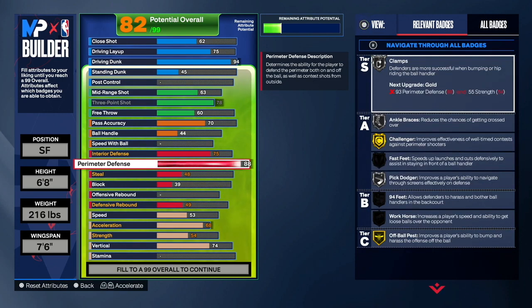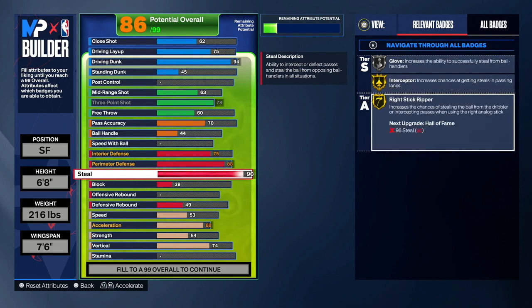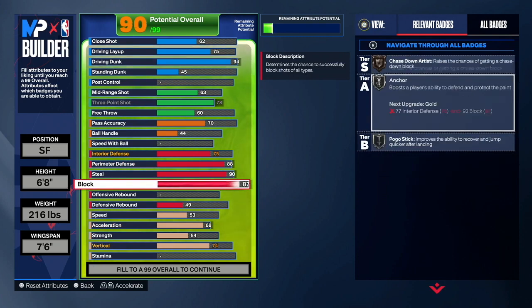Even on 5v5 rec, this build can be a monster. Next is our steal — we want a 90 steal on this build. This build is crazy: we get Interceptor on gold so we can play those passing lanes, and Right Stick Ripper on gold. We also get Anchor on silver, and I love Anchor because it works at every tier from bronze to hall of fame.